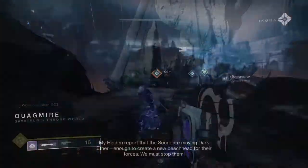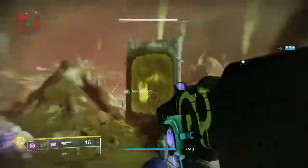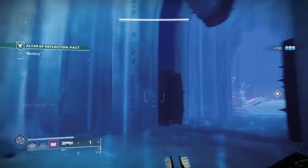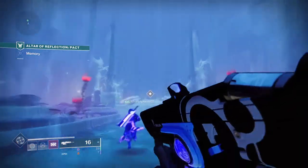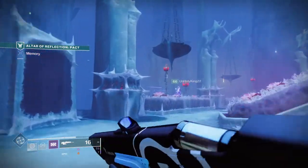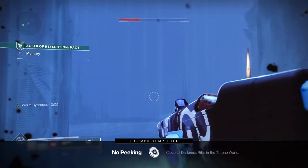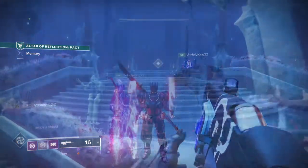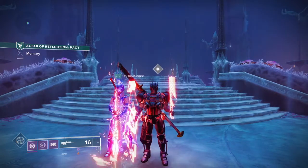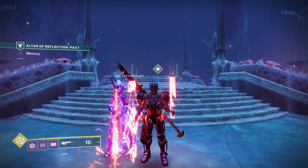Now for the last rift — we make our way over to the entrance of the Altar of Reflection, marked on the map. Go through the altar just like you normally would, beat all the enemies, and get through to the final part — but don't press Square just yet. Focus on getting the piece; it's on the left-hand side. Use your Parasite, take your shot, and you are done — you got the triumph! Big shout-out to Unholy King for helping with the video and getting us this information. Thanks for watching — please like, subscribe, and let me know what you think. See you in the next one!